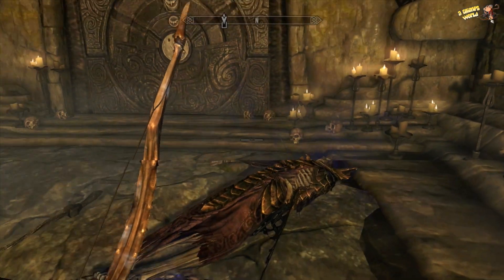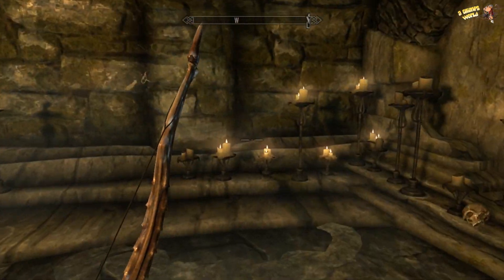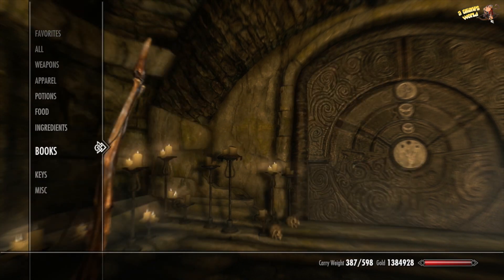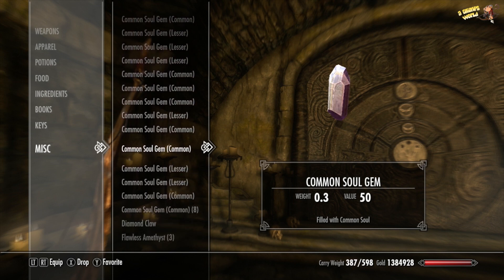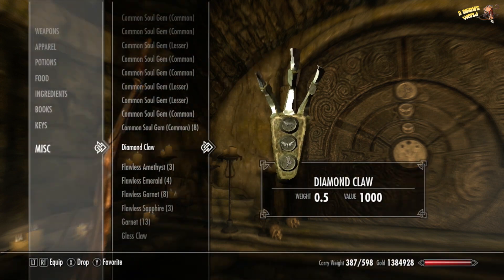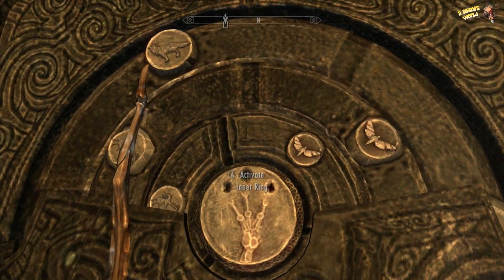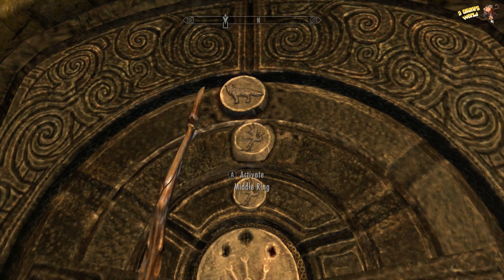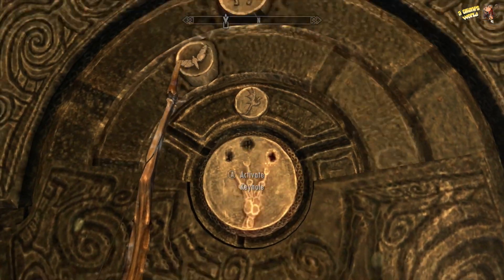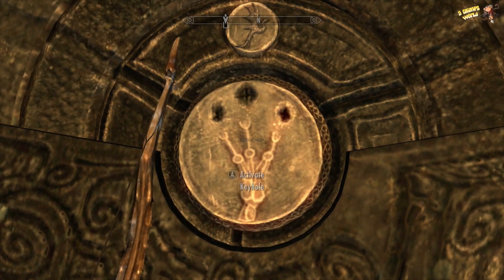So let's take a look at that — going to miscellaneous. I think it was a diamond claw. There we go — so it's a fox, a moth, and a dragon. Let's do that. Fox, moth, dragon — why won't I make the moth? Okay, that's because I'm rushing again. In it goes — and open sesame!